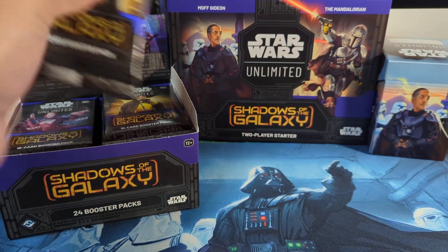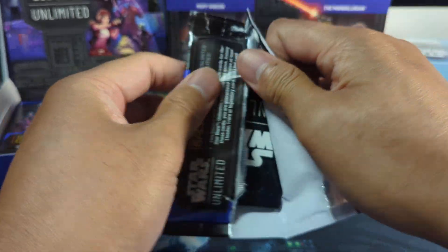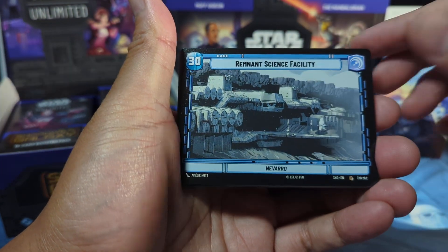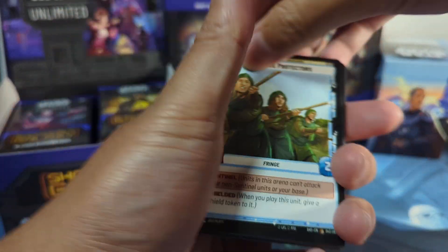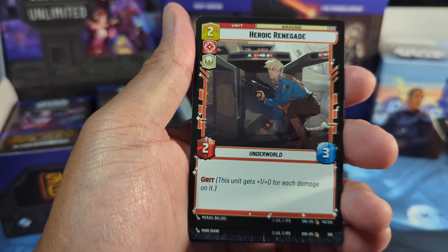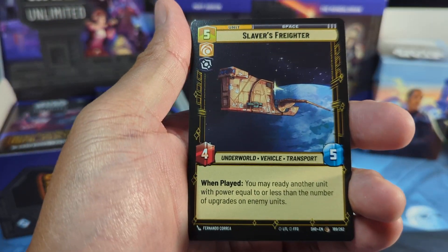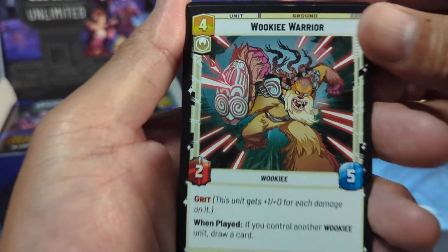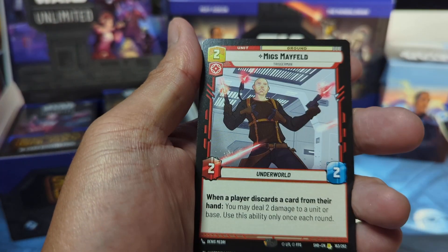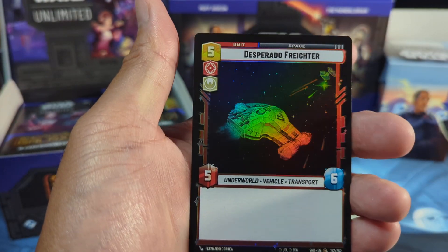First pack, let's see what we get. We got a Fennec Shen leader card, Science Facility, and our usuals. Ooh, Hyperspace — put that over there. Fell the Dragon, Migs, and for the foil we got Desperado Freighter.